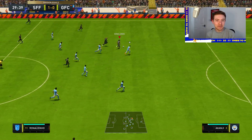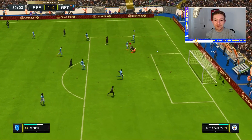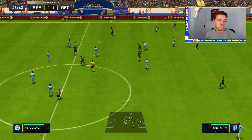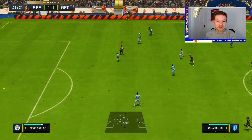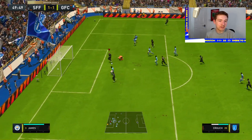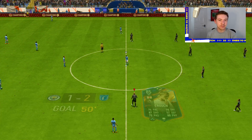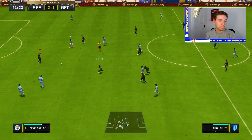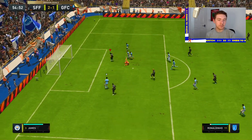Nice build up there - if we're in FIFA 22 Ronaldinho is away, but we're not, we're in FIFA 23 and Peter Crouch is just offside. Nice - that's the advantage of them really long legs, just reaching out to get that ball and stop it. Nice, we saw a goal off it as well - good run making there from Peter Crouch and a tidy finish.